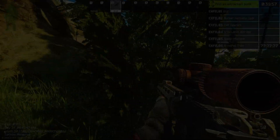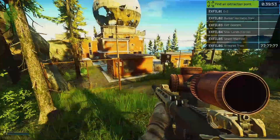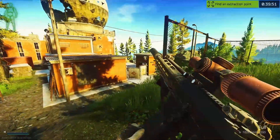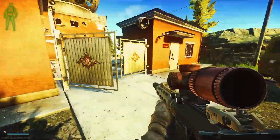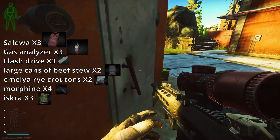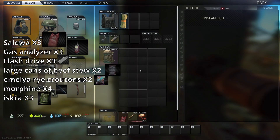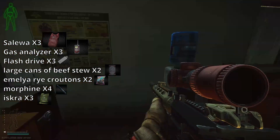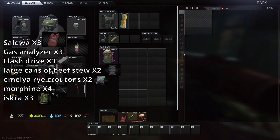Hey guys, we're on Reserve today and we're hunting down saluas and gas analyzers as well as just doing a standard loot run. I wanted to show how easy it is, come early wipe, for one map to have everything you need. The iskra, the morphine, the croutons, tashanka, USB, gas analyzers, saluas — all of these items are needed in the early portion of the wipe and are the first big hurdle that a lot of players have.